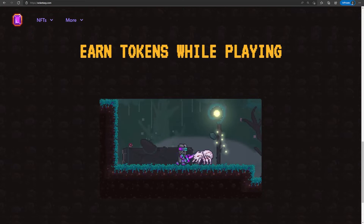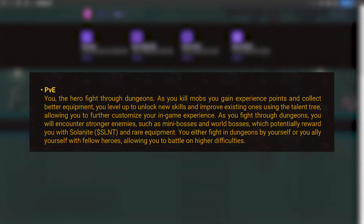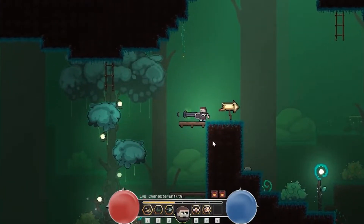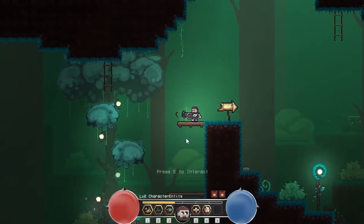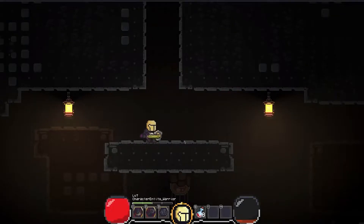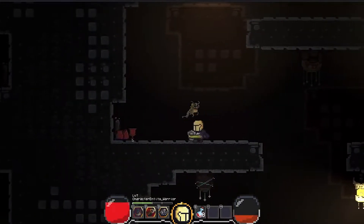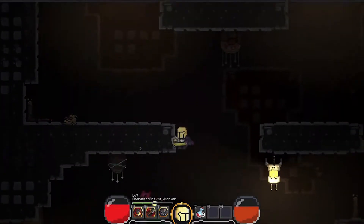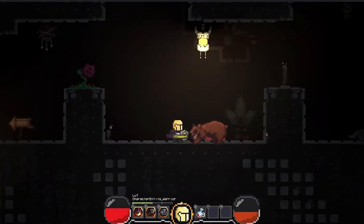Now let's get to the gameplay. The game plans on having two modes: PvE and PvP. The PvE mode is the main mode of the game, where you can use your Solanthisi heroes to explore dungeons and fight mobs of enemies. As you kill more mobs, your heroes gain experience points, which you can use to unlock new skills or improve ones you already have. There will also be mini-bosses and world bosses inside dungeons, which if defeated will give you more rewards. You can explore dungeons by yourself, or team up with friends to fight at higher difficulties.